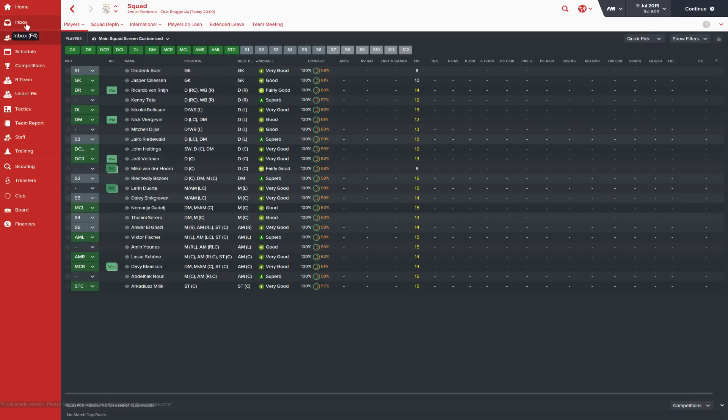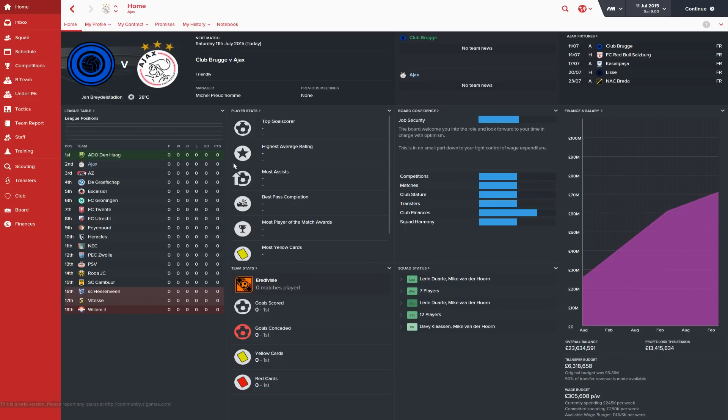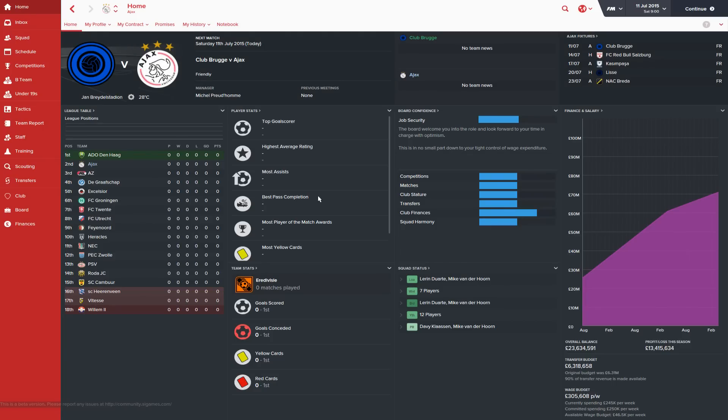That's the first initial press conference — pretty stock standard, nothing too exciting. Press conferences have been revamped a bit but they can get a little tiresome as the game goes on, so I'll automate them going forward. I think that's pretty much everything — showing the club and the setup. I think we should start getting stuck into some games now, so it should start flowing a bit better. The aim is to develop Ajax and make progress in the Champions League — hopefully reaching the final and winning it within five years. That's the five-year plan.